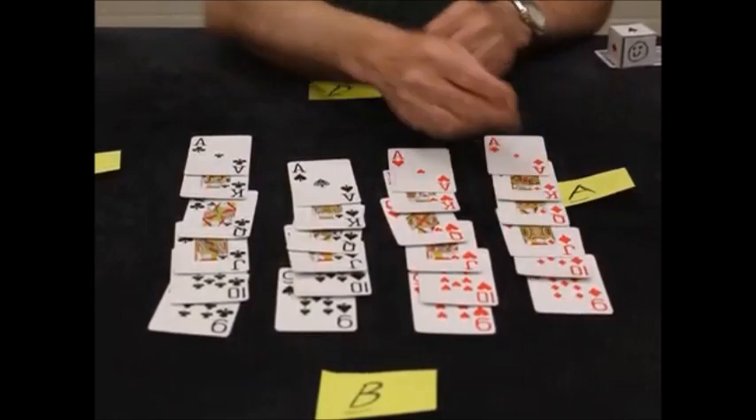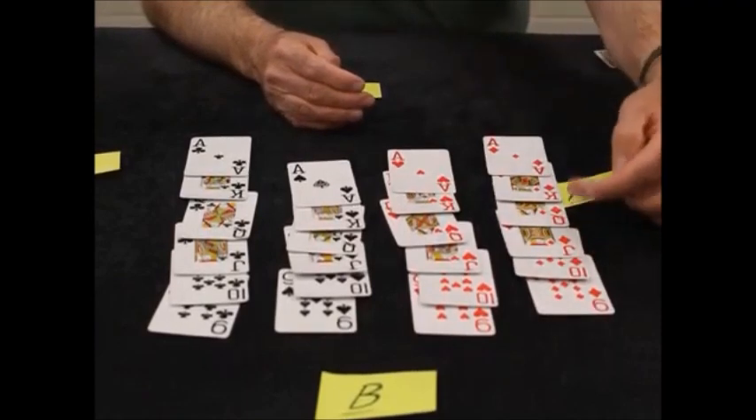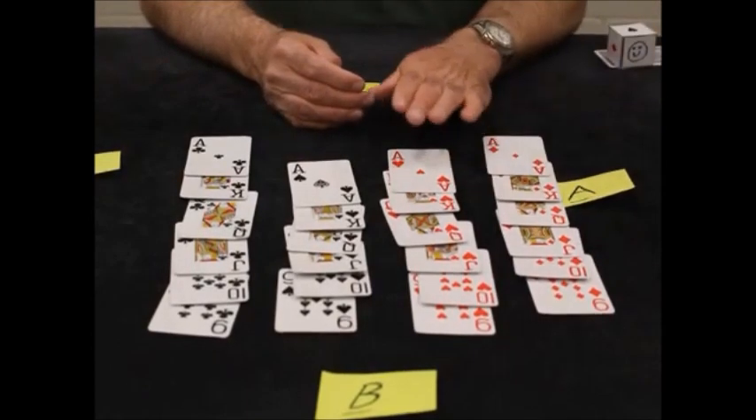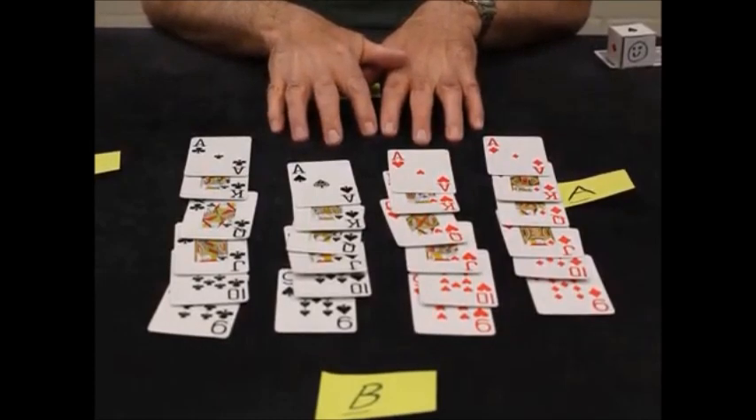Your normal deck goes from nine to ace. There are 24 cards, so there's 9, 10, Jack, Queen, King, Ace in each suit. That's how the normal cards are in the deck.